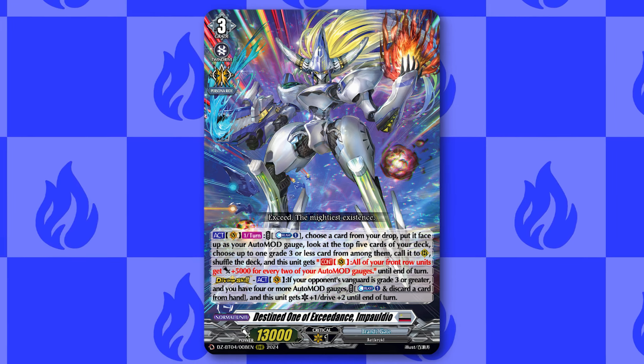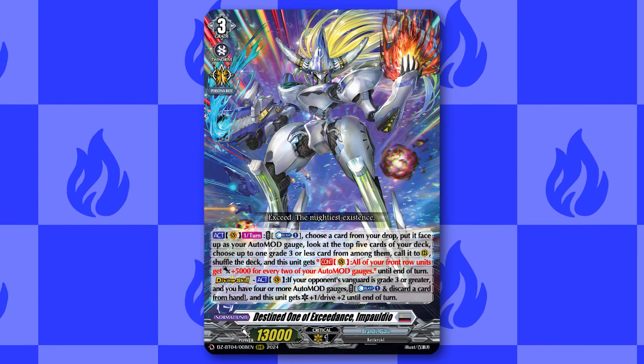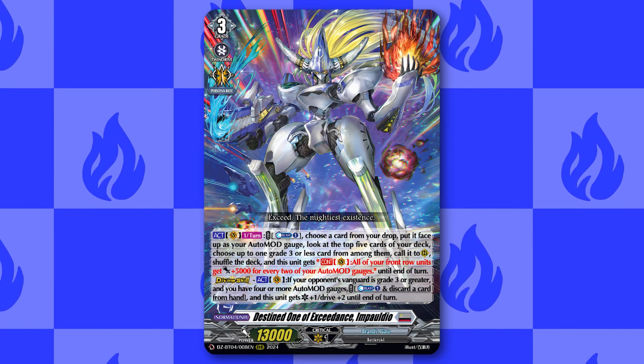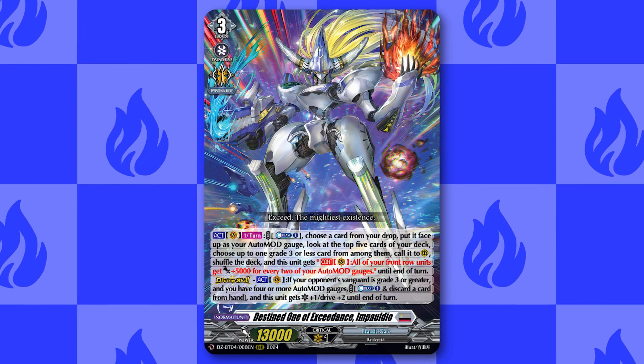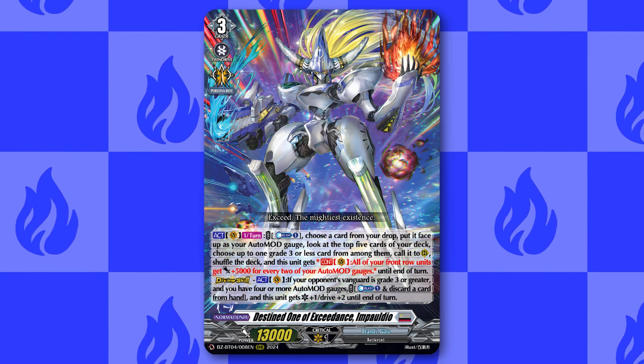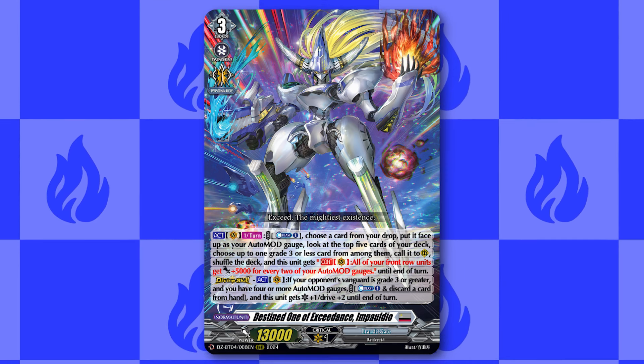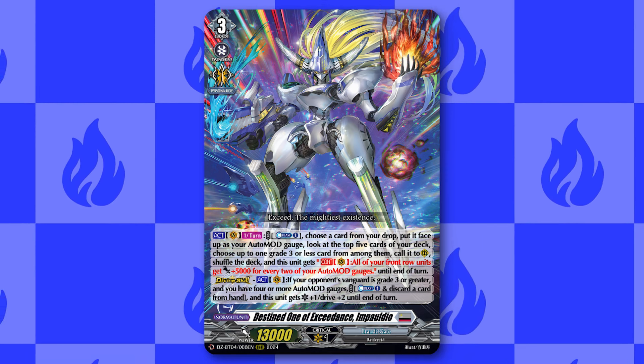Impaldio's divine skill is that you Catarblast 1 to discard a card, and Impaldio gains plus 1 crit and plus 2 drive for the turn. The timing of this divine skill is very important because the longer you're able to wait on it, the more devastating it can be since you will be gaining a ton more power the more gauges you have. Making Impaldio 2 crit with 4 drives is really crazy.